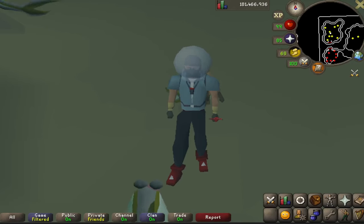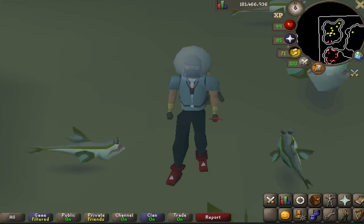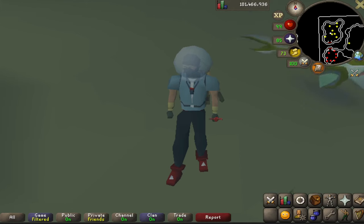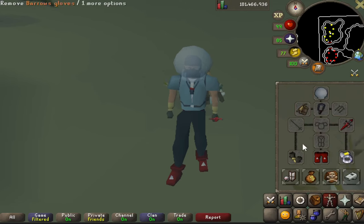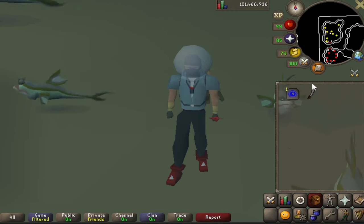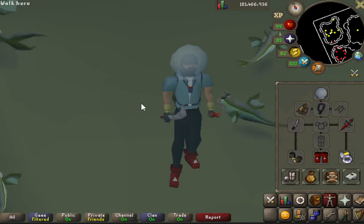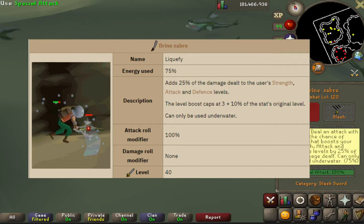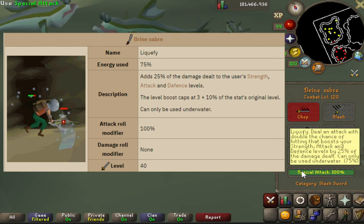And the number one worst special attack in the entire game — let me know in the comments if you think something is worse. The number one spot goes to the Brine Sabre. This thing costs half a mil and is absolute crap. Added in 2007, and you know why the special attack is terrible? You can ONLY use it underwater. Who is fighting underwater? The special attack has the cool name Liquefy, but it doesn't live up to it — uses 75% of the bar and adds 25% of the damage to your attack, strength, and defense.